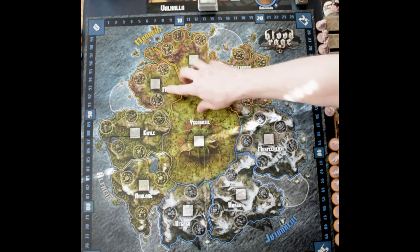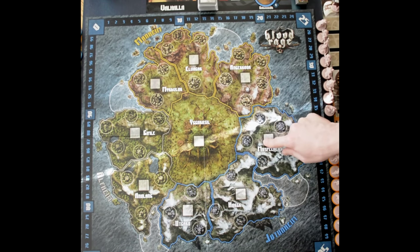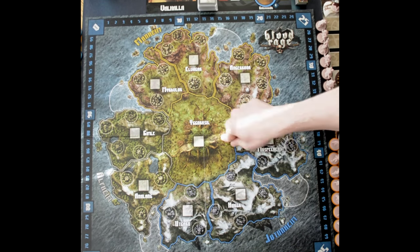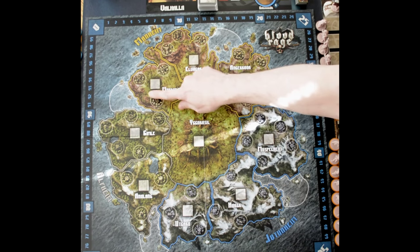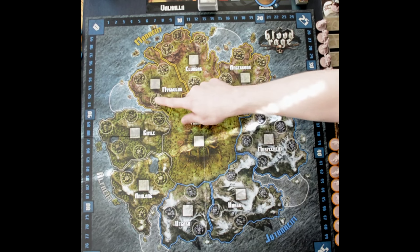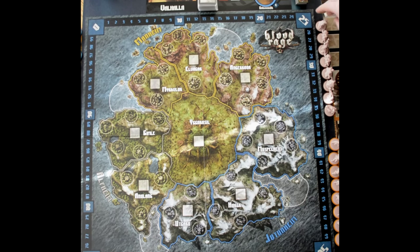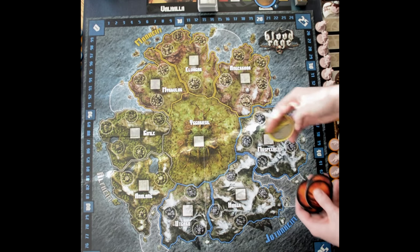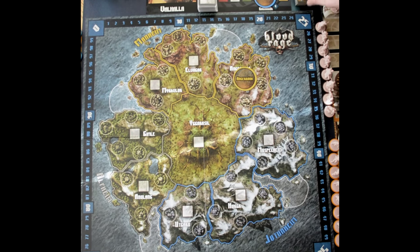For board setup, Blood Rage is made up of three different regions: Mannheim (yellow), Judenheim (blue), and Alfheim (gray), with Yggdrasil in the middle as its own special zone. The board comprises nine provinces, and each province has a number of villages from three to five. The villages are where players place their figures to gain control of zones and try to pillage them. In a four-player game, one zone starts destroyed — we grab tokens, mix them, and flip one over. That zone has already been destroyed by Ragnarok and won't be part of this game.